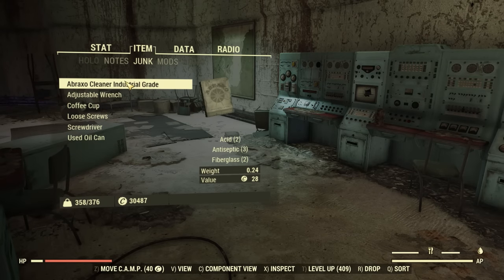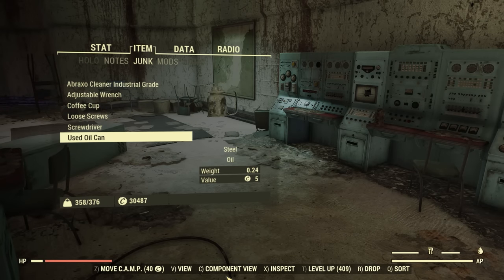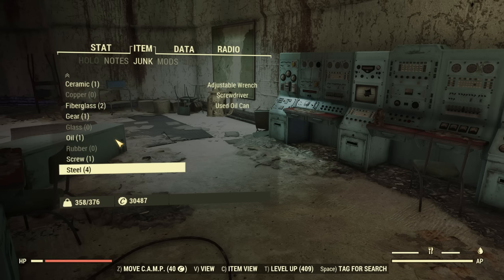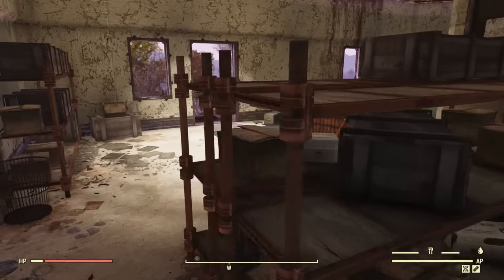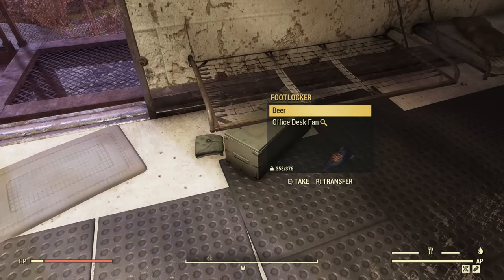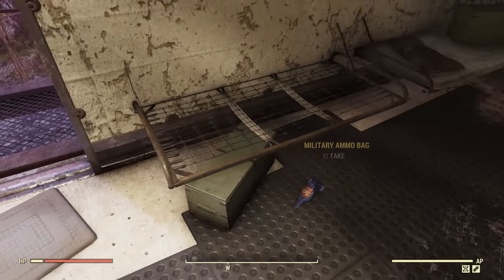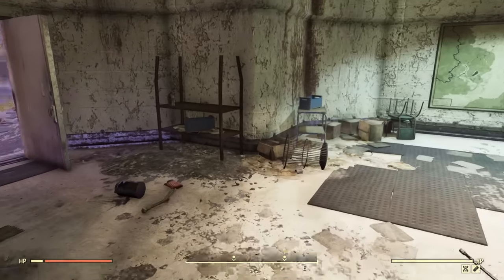Next up, there is a way to find the scrap you are looking for faster. Go into your Pip-Boy, go over to the junk menu, and hit component view. From here, tag the scrap that you want to look for, and with that scrap selected, whenever you are looking at items in containers a small magnifying glass will appear next to items that can be broken down for that material. This is very helpful for finding specific resources and for learning what items you should be looking out for.